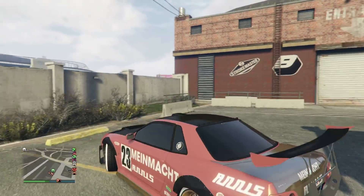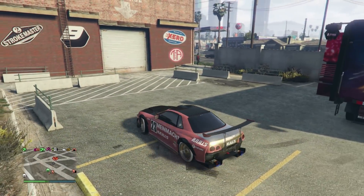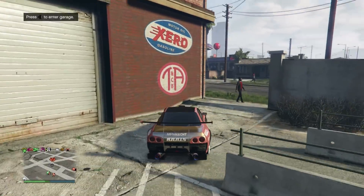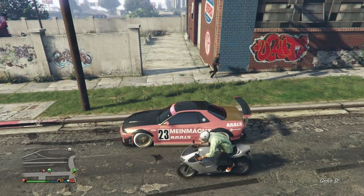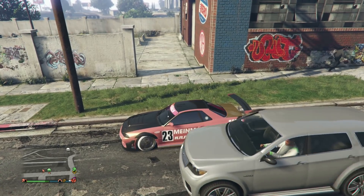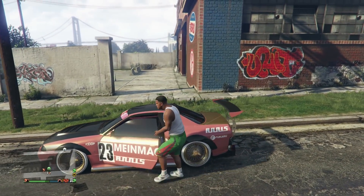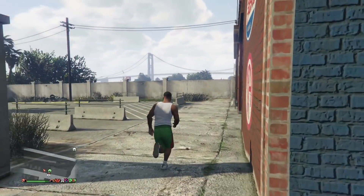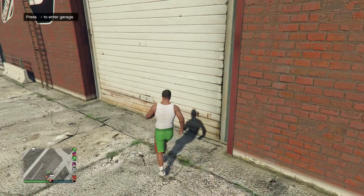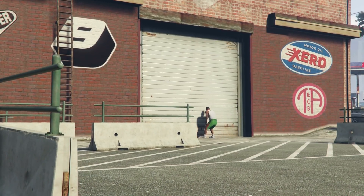Now if you want to rinse and repeat, take that dupe you just made back outside of your MOC and park it in the exact same spot where the other one was already. Then just rinse and repeat and do the whole thing over again. It is very, very fast. Once you get to this point, the whole problem is the setup — that is the most difficult part of this whole glitch.